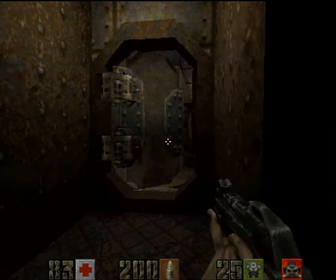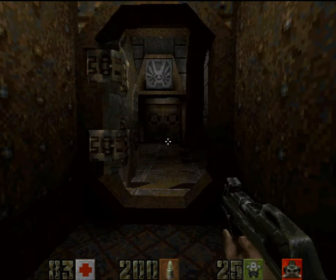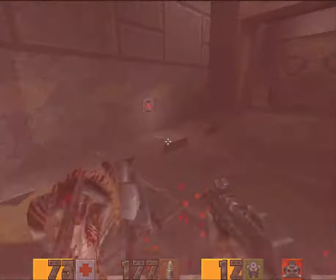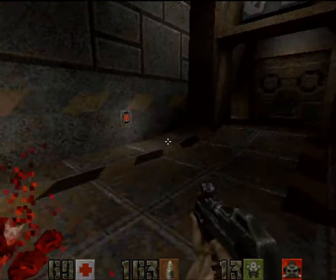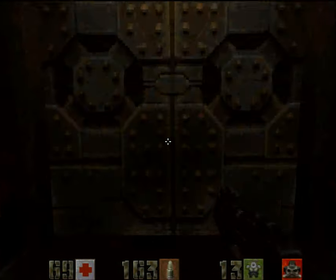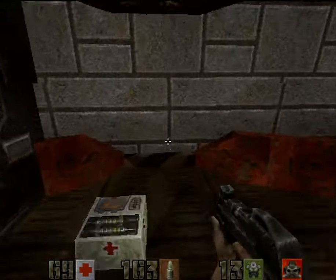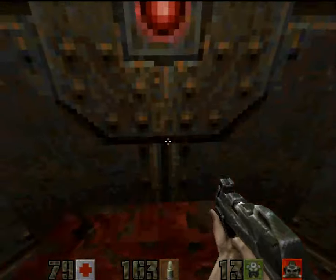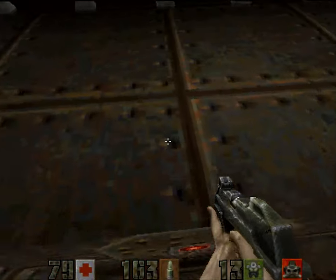When you open this door — which you cannot open from the other way — watch out, because there's a new enemy. That was a parasite. As the name implies, it saps health from you, so watch out because it can sap health while you're trying to deal damage to it.